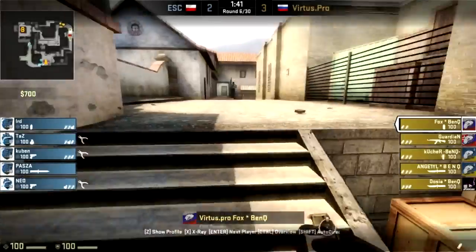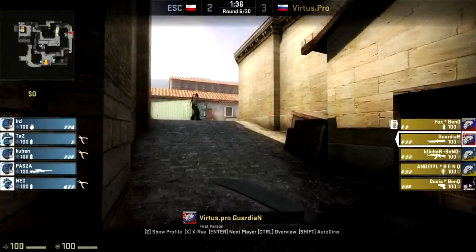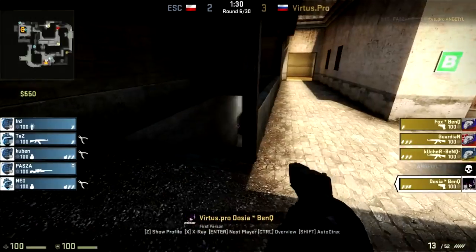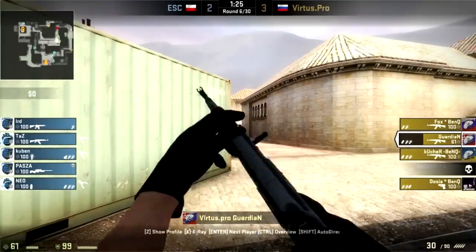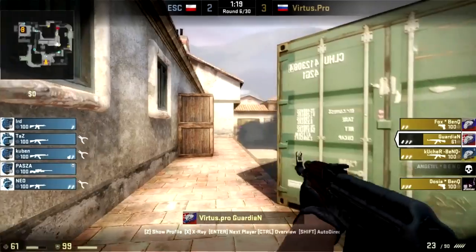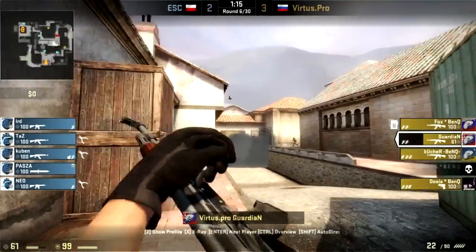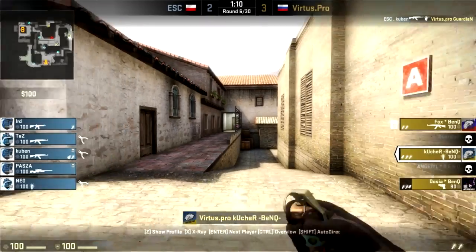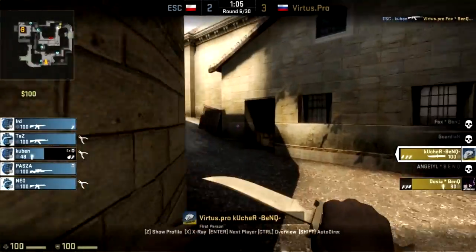I want to talk about one strategy used at the professional level — a sort of half-buy, what I call a pseudo-buy. If they don't really have money to buy fully for all their players, sometimes only two or three players will buy or use weapons saved from the last round. This is common for some Eastern European teams and can provide some upsets. The concept is to use the money some players have to buy, and they'll still be able to full buy another round. The other team is expecting them to save, so there is a surprise factor. And if a player dies and drops their weapon, a player behind them can pick it up — good as new.